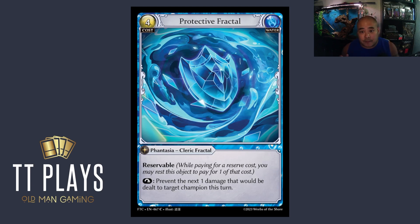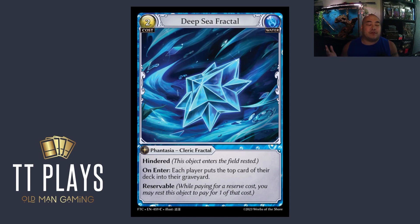I do like the fractals, and if the game is slow enough — which I think it is now — I'm really excited about what fractals bring to the table as far as renewable resources and a longer game state. The Deep Sea Fractal I am higher on for sure. This enters the field rested, only costs two — big fan of that. Each player puts the top card of their deck into their graveyard. There are obviously decks that will try to abuse this, but it doesn't have to be a full-on mill deck. Maybe you just run more native floating memory than your opponent, or have things that need cards out of the graveyard. I like the Deep Sea Fractal a lot.